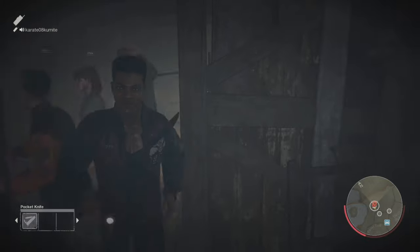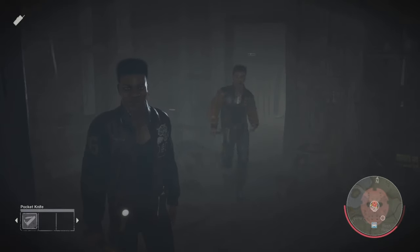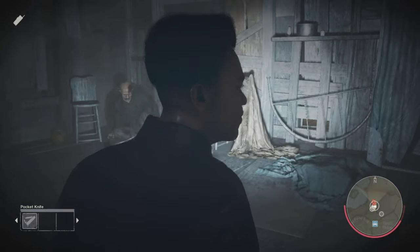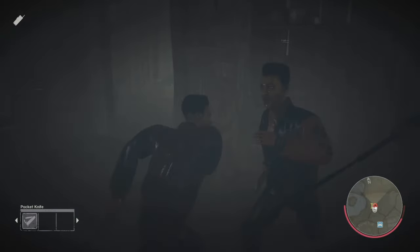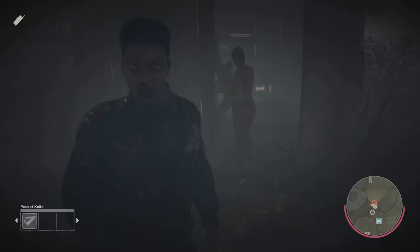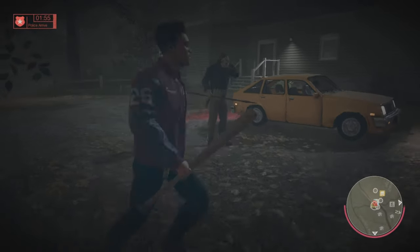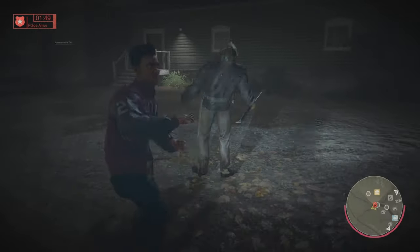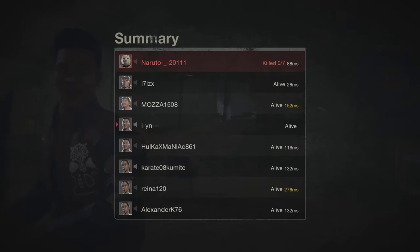My third perk to use as Bugsy is Man at Arms. Man at Arms increases weapon durability on any weapon. You don't want your weapon breaking while fighting Jason, especially if you have the baseball bat or the axe — you want it to last as long as possible to help get his mask off. The only downside is it lowers the chance of stunning Jason, but with Bugsy's strength you should still get a solid hit on him.